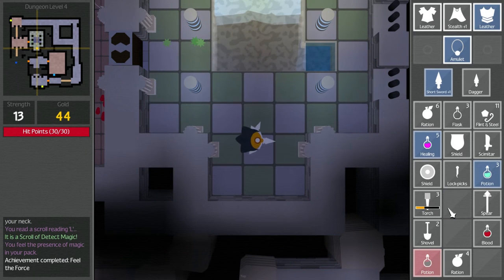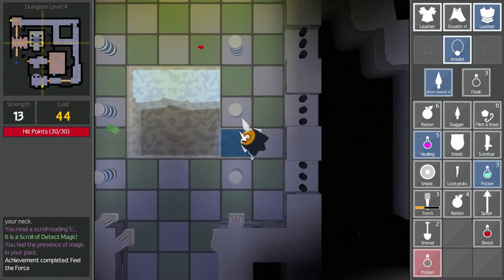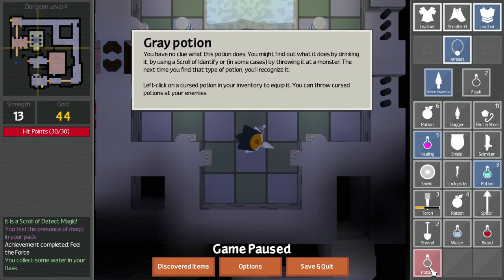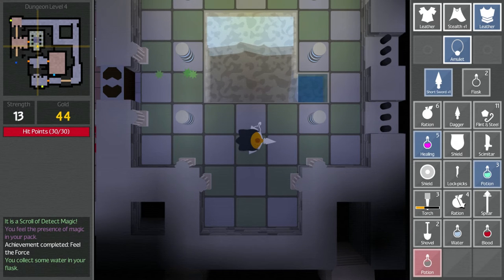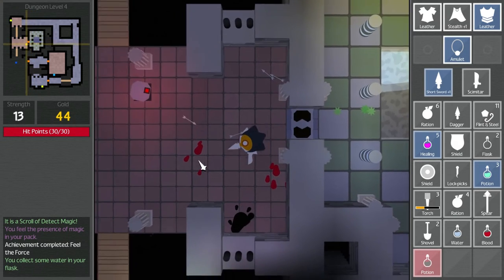Detect magic. I don't think there's anything special about this water here, but I'm going to — nope, nothing special about the water. That's fine. It's a cursed potion because it's red. What do I want to put the scimitar here? I'm very disappointed by this vault, I gotta say.